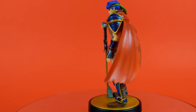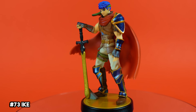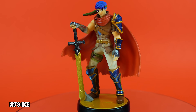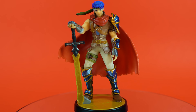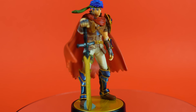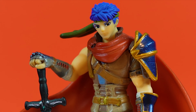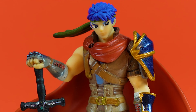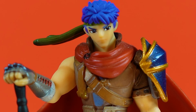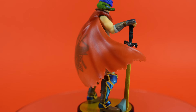Next up, we have Fire Emblem Path of Radiance's hero, Ike. This powerhouse is actually really fun to play as in-game. His amiibo is relatively faithful and boasts a ton of great detail. I really appreciate how his golden sword, Ragnall, looks kind of weathered and damaged. The same can probably be said about his face too — something is not right with that face, it just looks a little too similar to Quasimodo. From the right distance though, he's looking radiant.